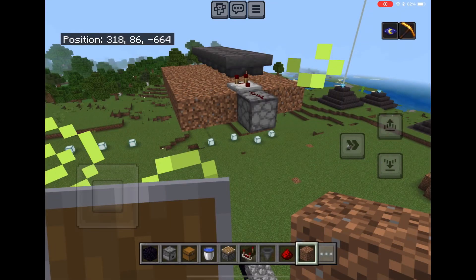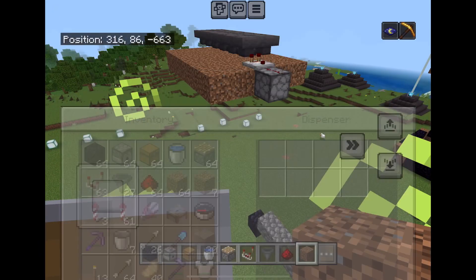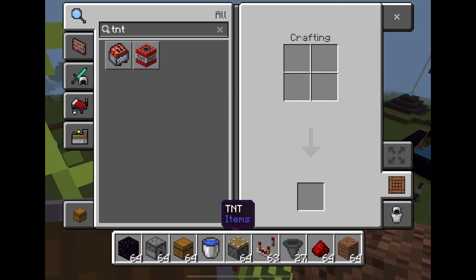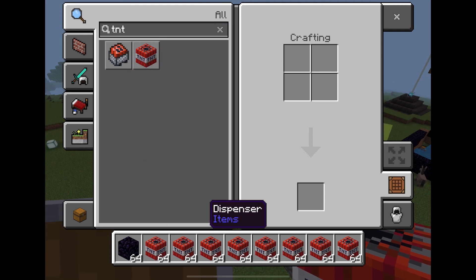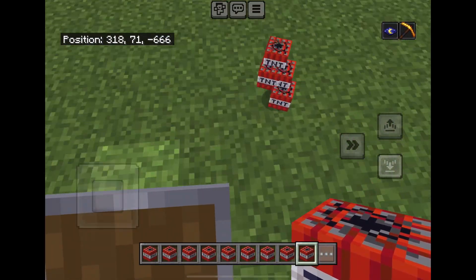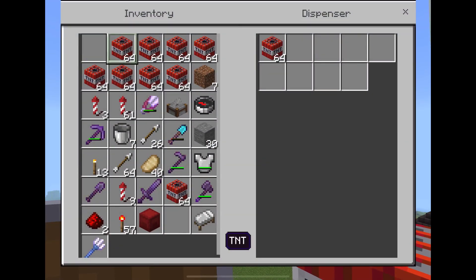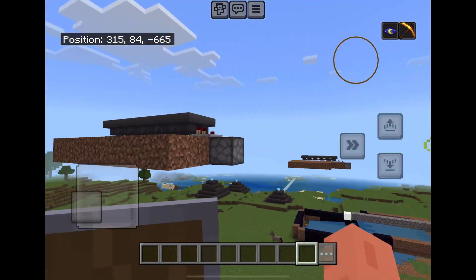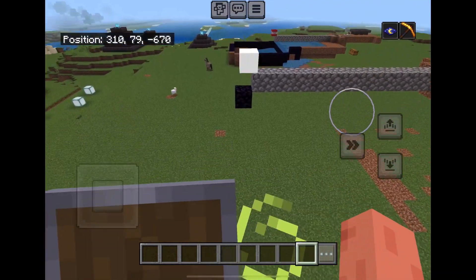I'm now going to show you how to use this farm. To use it, all you've got to do is place TNT in this dispenser. You can easily get TNT from a gunpowder farm and a sand duper — I made some videos about those. Let me know if you want tutorials on them, and you can check my channel.